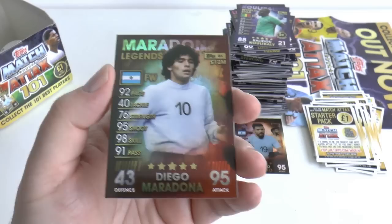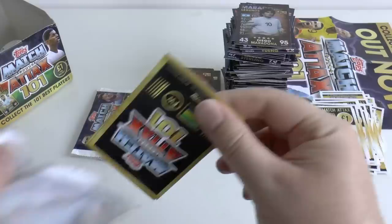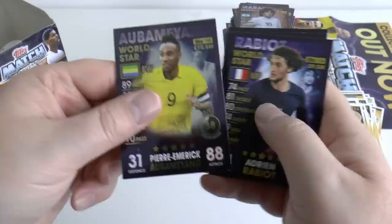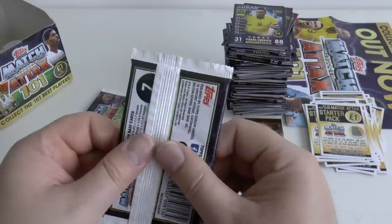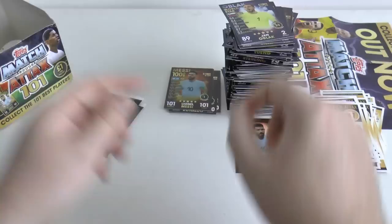We still rate George Best better than Maradona — I don't care what people say. I'll probably be trolled for that, but I stick by George Best being better than Maradona. Pack thirty-nine: Zaha, Van Dijk, Coleman, Silva, Insigne, Hernandez, and Yanna Black again.